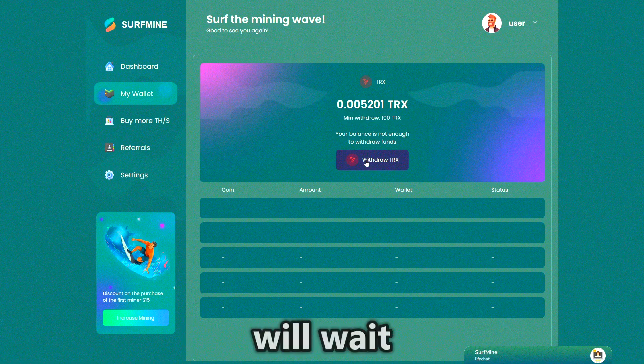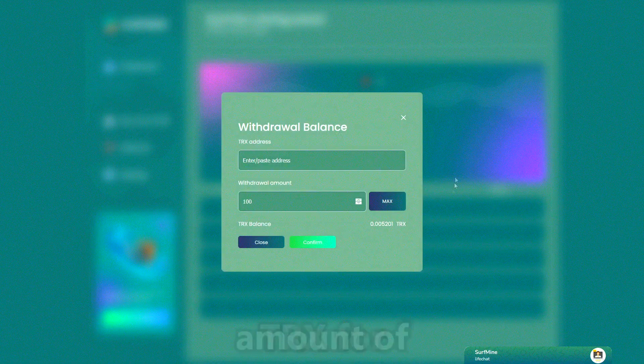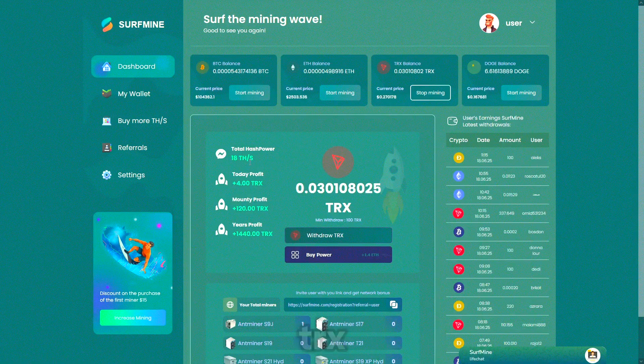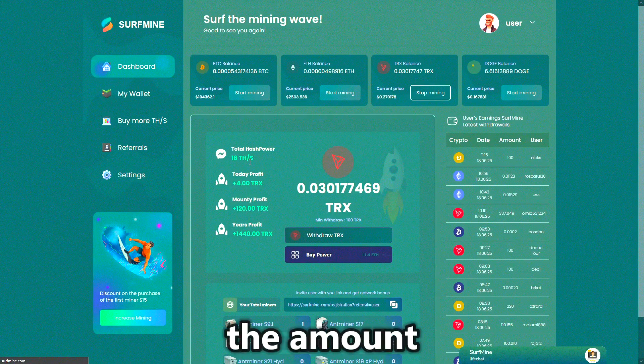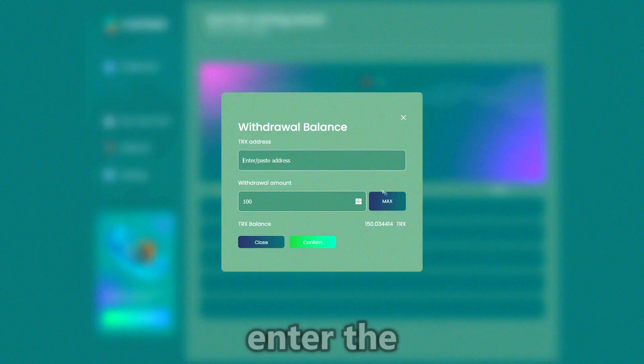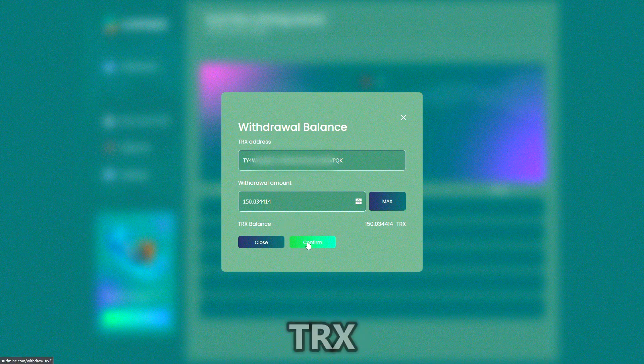Now I will wait for the miner to finish its work and get the required amount of TRX for withdrawal. The minimum for withdrawal is 100 TRX, and as soon as the amount is ready, we will withdraw it. Now we go to the withdrawal section. Enter the address of your TRX wallet and specify the amount — in my case, it is 150 TRX.